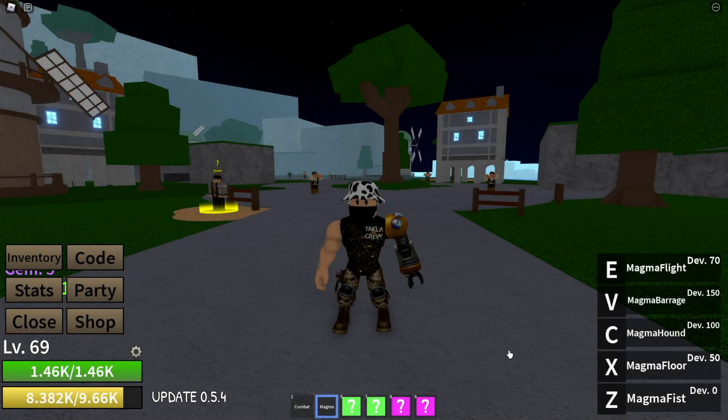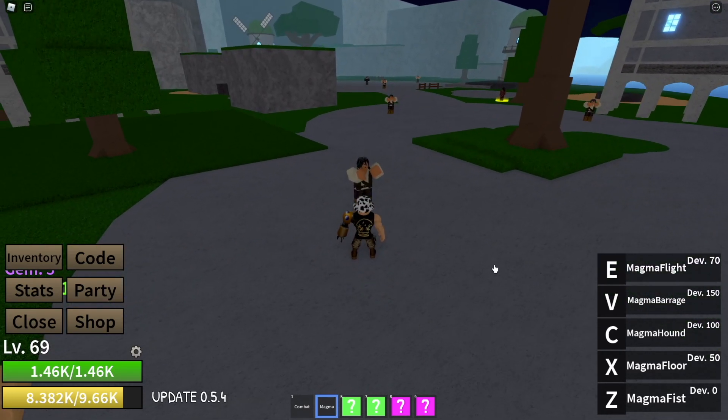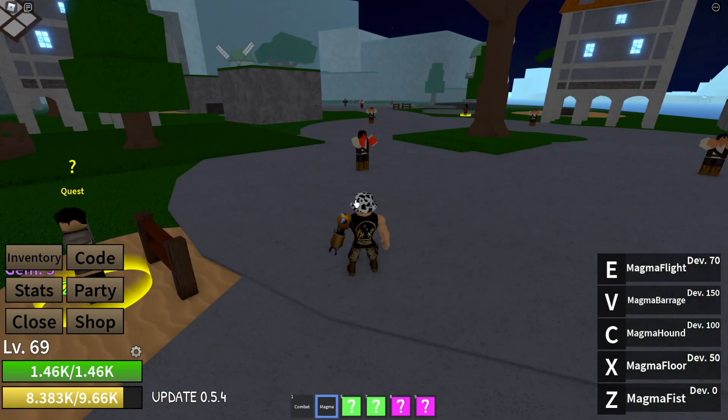Next up, we have the Magma. This is also a good fruit. Our first move, Magma Fist — the downside is it's close range. If I try to hit this dude it won't go that far; it only hits in front of you. But the effects are clean though.